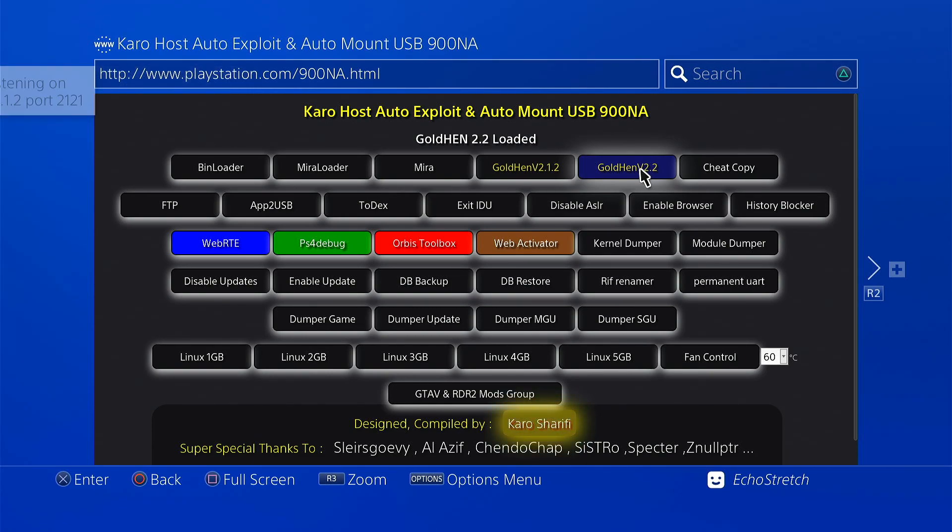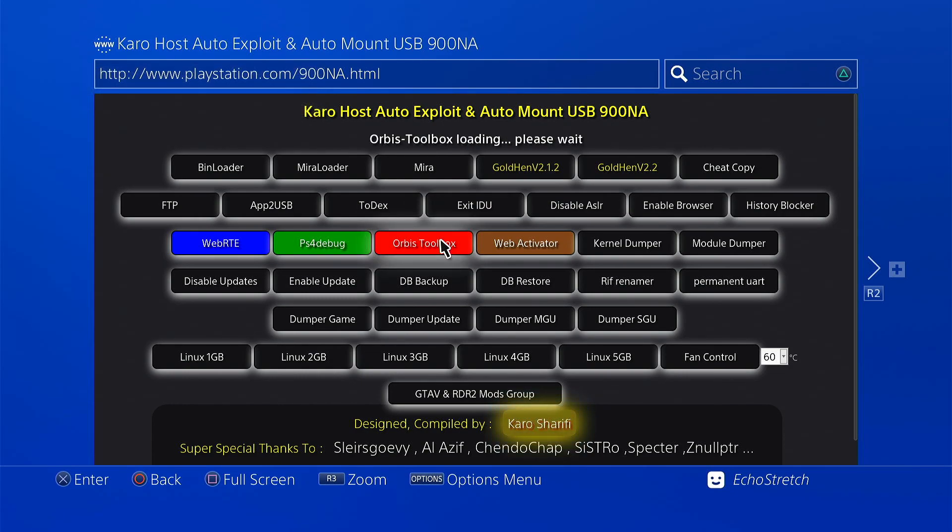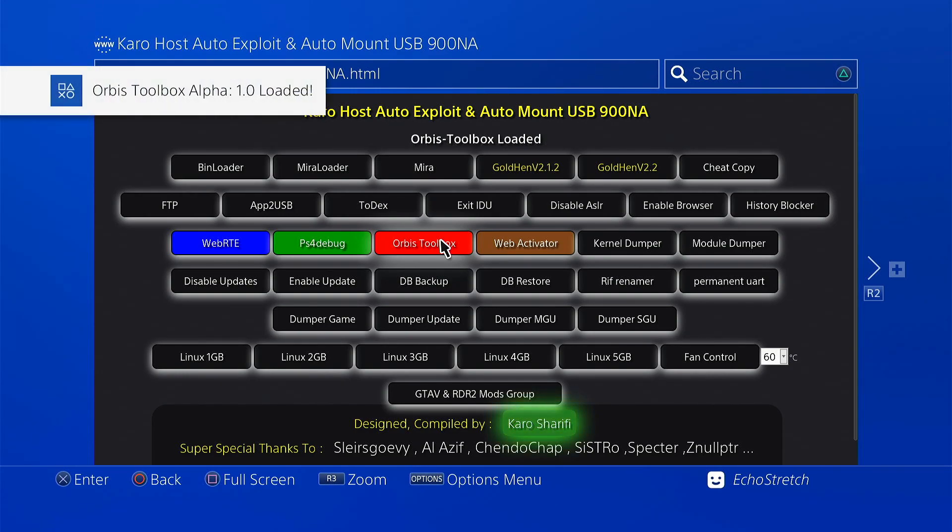We can go ahead and launch another payload as well, just to show you that they do work. We'll go ahead and launch Orbis Toolbox. Give it a few seconds and it should just pop right up. And there you go — loaded.